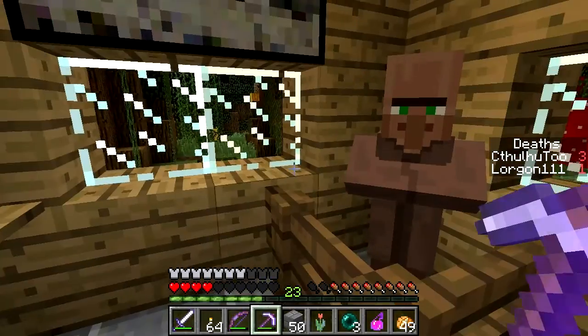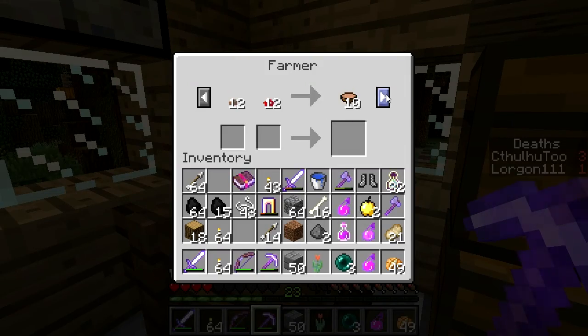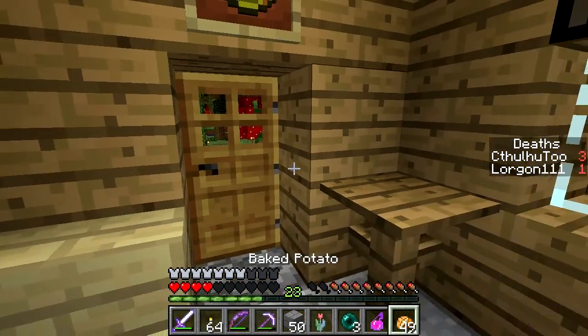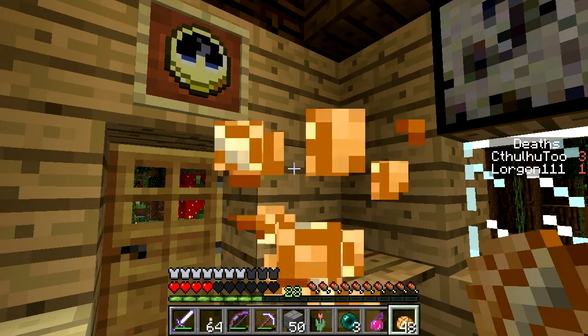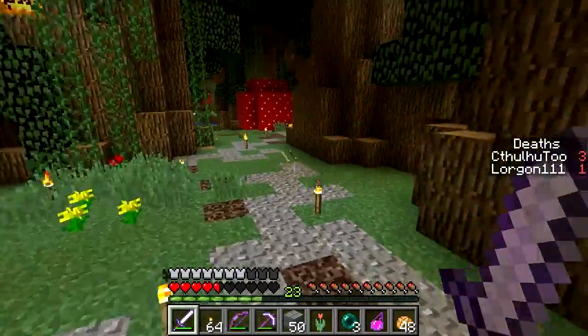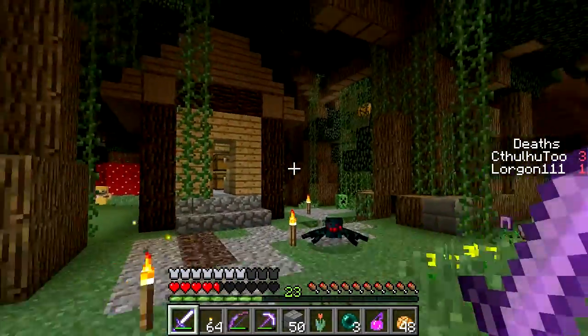I have no spare weapons on me, so I'll keep my eyes open for something. I have a stone axe with efficiency and unbreaking, but that's not really a weapon. I do have one that has some sharpness on it, but it's still just stone. I'm getting lots of levels from breaking all these spawners — I'm at like level thirty something.